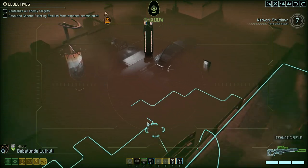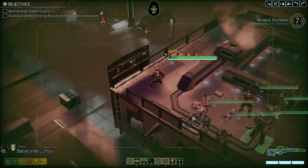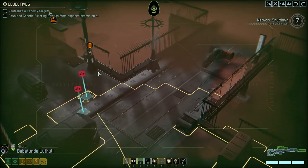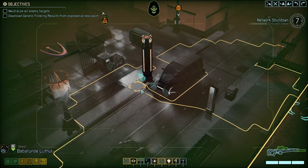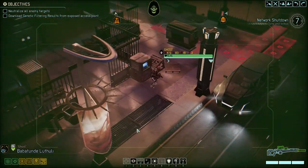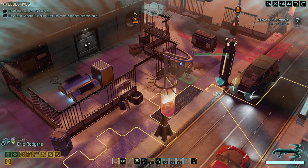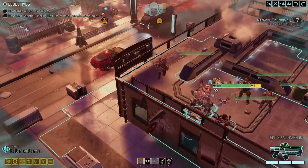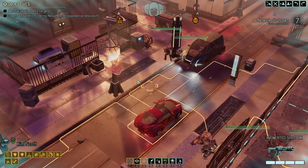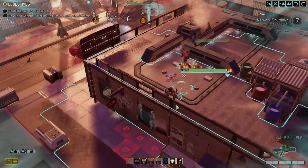Menace One Five, this is Avenger — the access point we're after is just ahead. Move to secure the area, expect hostile resistance. Alright, you're obviously going first. Let's come over this way — we don't see anything. There's a tower there. Let's come up here, still nothing. Fire isn't the best thing to take cover behind, but it's what we've got.